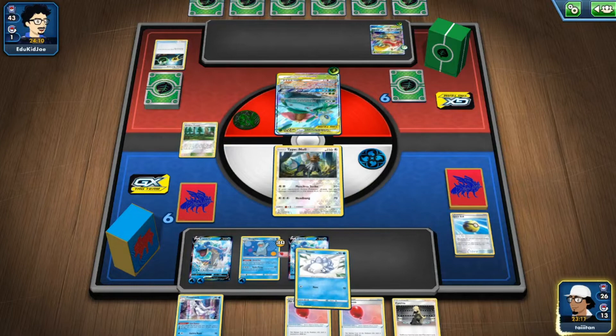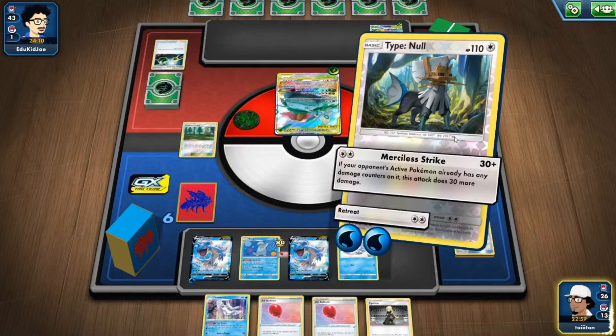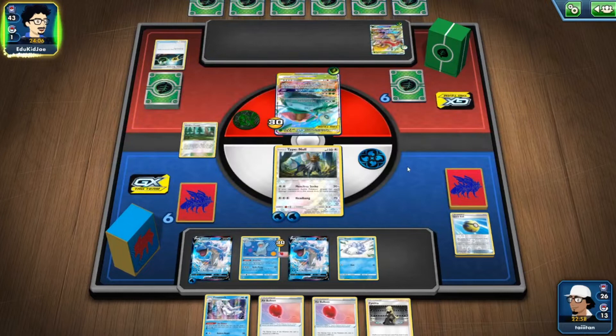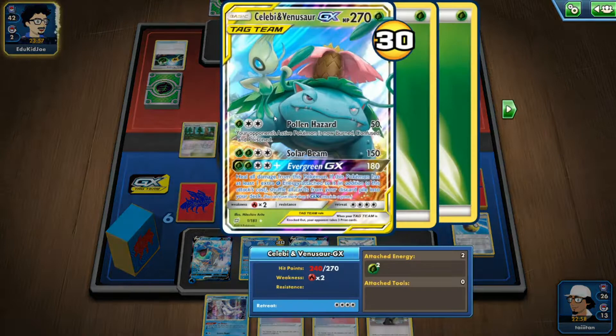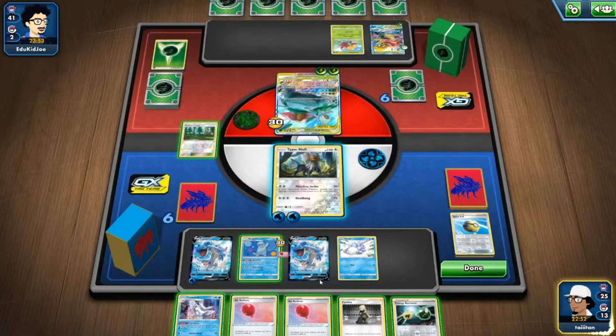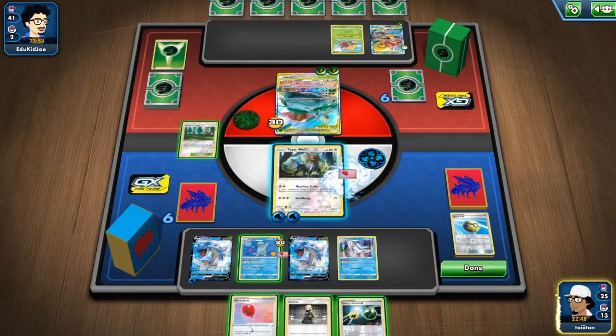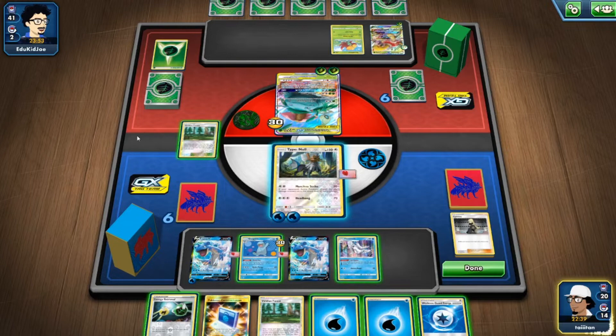Using Merciless Strike for now. Then evolve to Frostmoth, attach the Air Balloon, use Cynthia, and flip the active. Next turn opponent will likely do confuse, burn, and poison combo — need to get out of there fast. They have 240 HP. Energy Retrieval would help but I've only got one. Using Frostmoth, another Air Balloon — no point doing Energy Retrieval just yet. Then Viridian Forest.